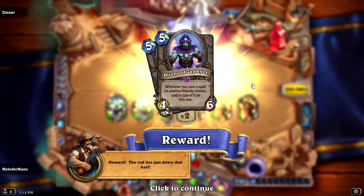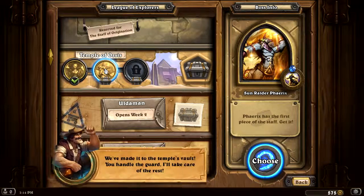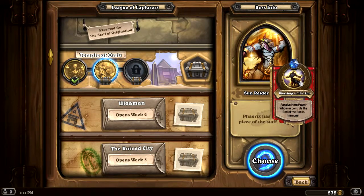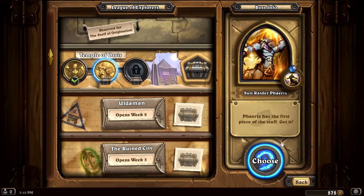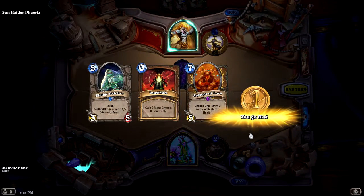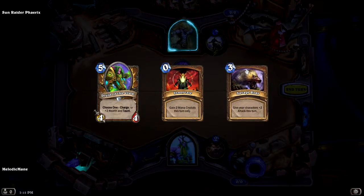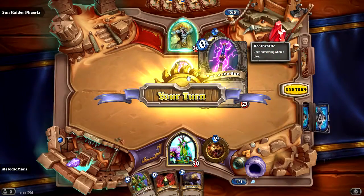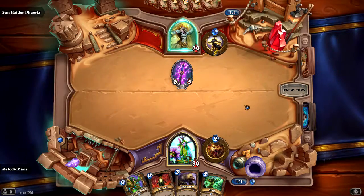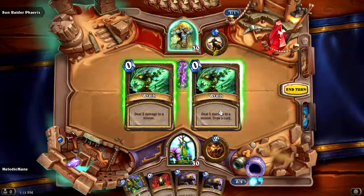The rod lies just down that hall. Scarabs. We've made it to the temple's vault. You handle the guard, I'll take care of the rest. Whoever controls the rod of the sun is immune. I'm feeling good with using druid right now. I definitely am not keeping these big cards. What am I tossing them for? Still pretty big cards that I don't want just early. I'll try, Reno. No promises though, dude.